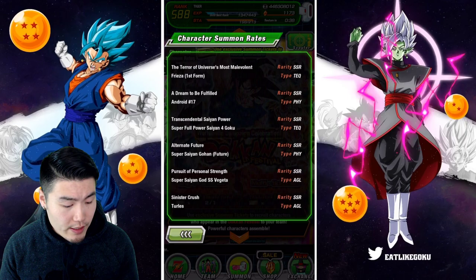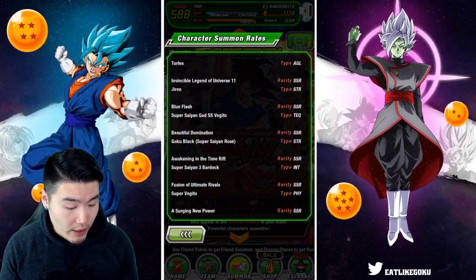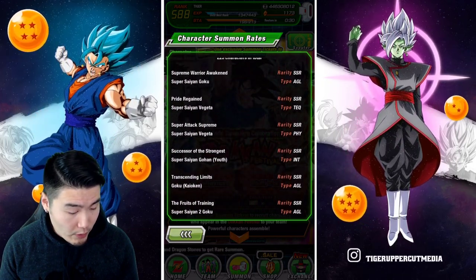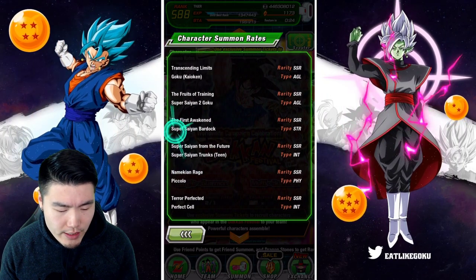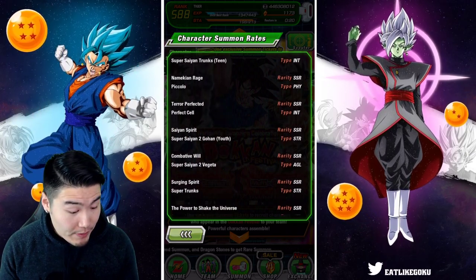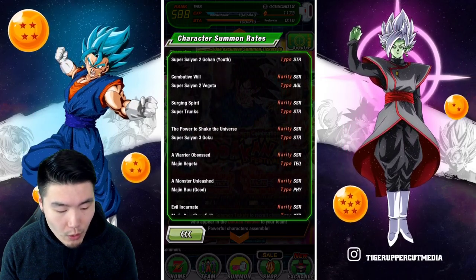Let me check the unfeatured pool because I'm pretty sure there are some LRs in here — at least there should be. Here are all the featured units, and now for the unfeatured pool, let's see if I can find any LRs. I was like, 'Is that LR Bardock?' — it's not though. There should be some of the older LRs at least.